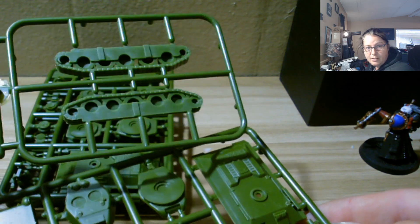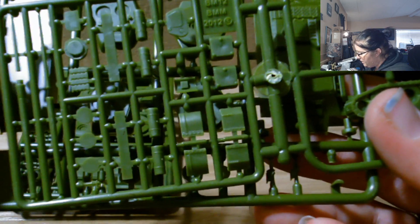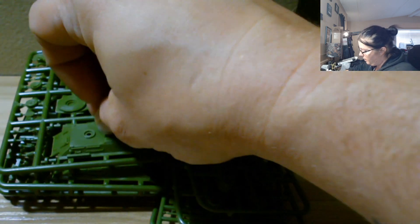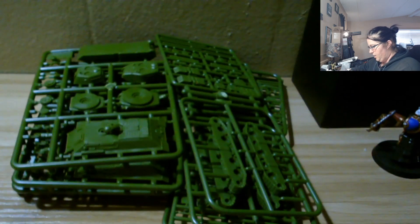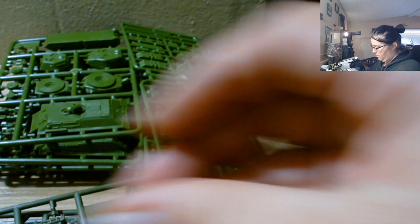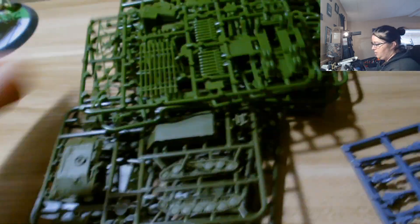The sprue includes the hull bottom, wheels, tracks, and barrels. I'll put a longer barrel on one and a shorter one on another so I can have two different tank variants. There are four of these T-34 sprues, and these all go together with this main hull piece.